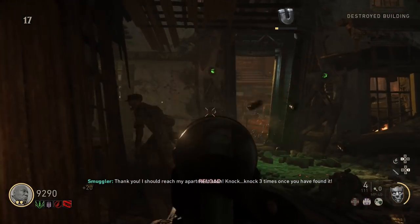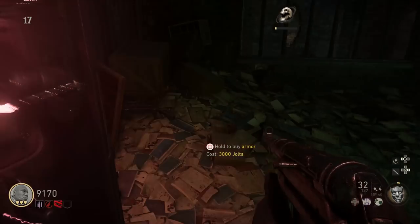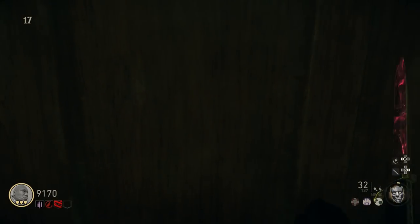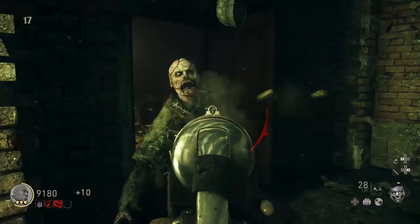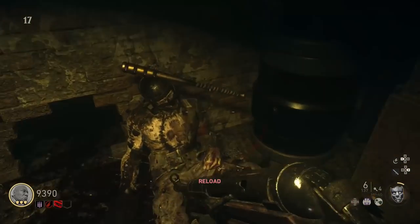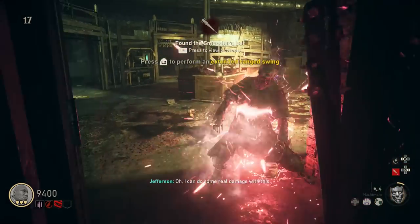When you find it, you're supposed to knock three times. The apartment is actually in the same room where you create the Wonder Gun. Go in there — there's a little brown door. Melee it three times, it'll open. You have to kill a zombie, and inside you'll see the upgraded bat. You can pick it up and start to use it.